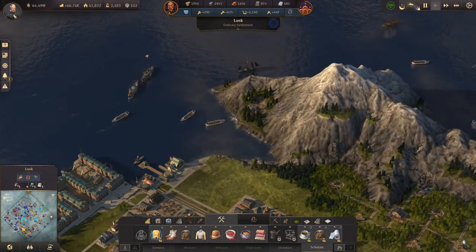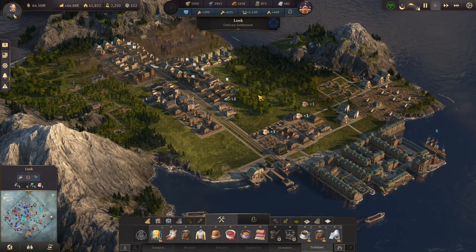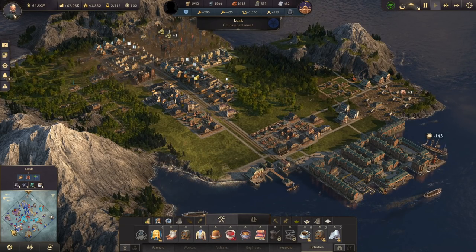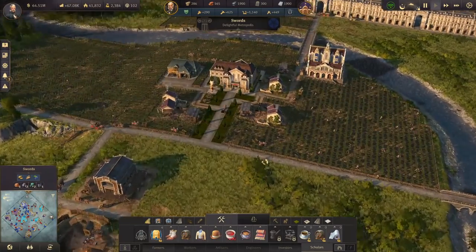With that in mind, I brought all of the stuff down to Lusk so we could really figure out how we want to lay this place out — we'll be getting to that in just a minute. And then I sent some of them off to the New World as well, where we're also going to be building.